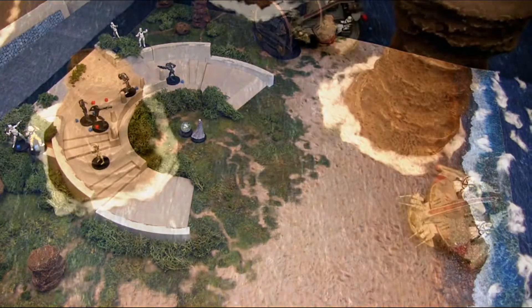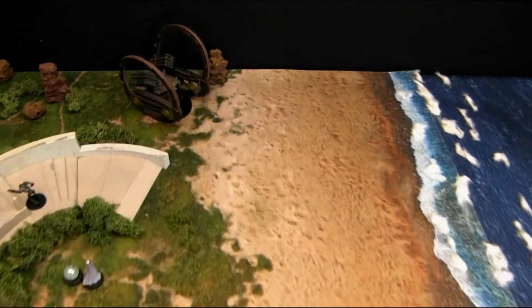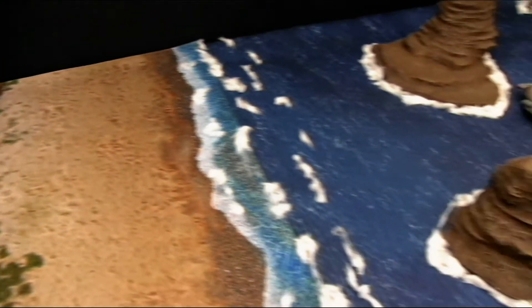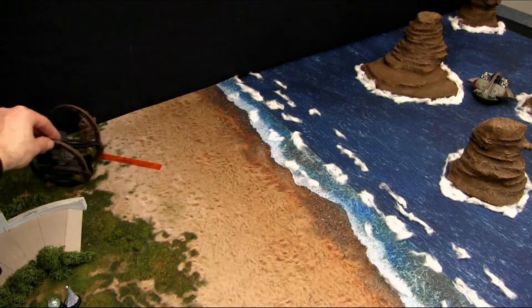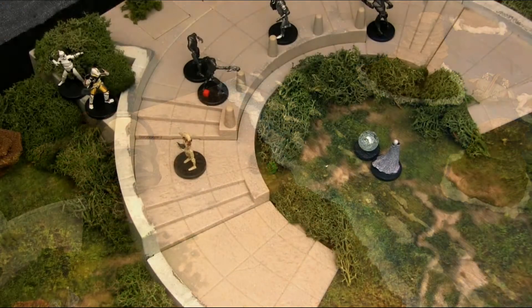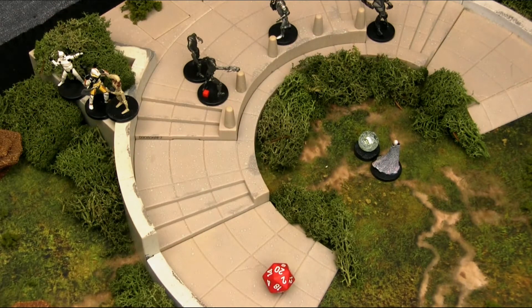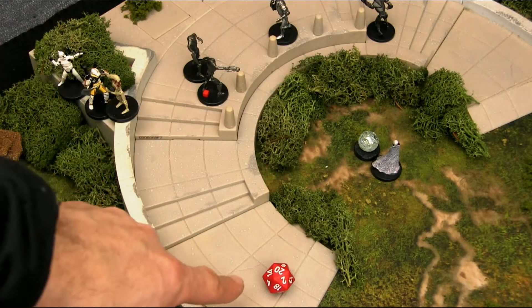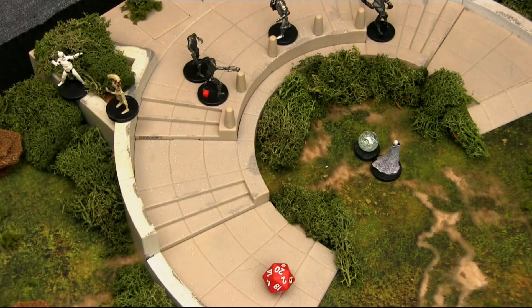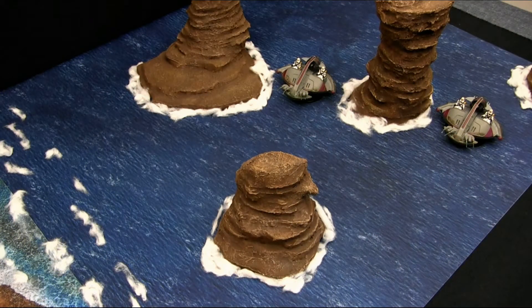Let's roll initiative. Red for Separatists, green for Republic — 10 to 7, the Separatists begin. The hailfire droid moves up and fires missiles at the ISP speeder: needs an 11+ save — a 12, it makes the save. Second activation: the security battle droid charges in and ties up the clone trooper commander, needing 11+. Natural 20! With Cunning Attack, that's plus 10 damage doubled for 20 — 30 points total, destroying the clone trooper commander. Not looking good for the clone troopers.